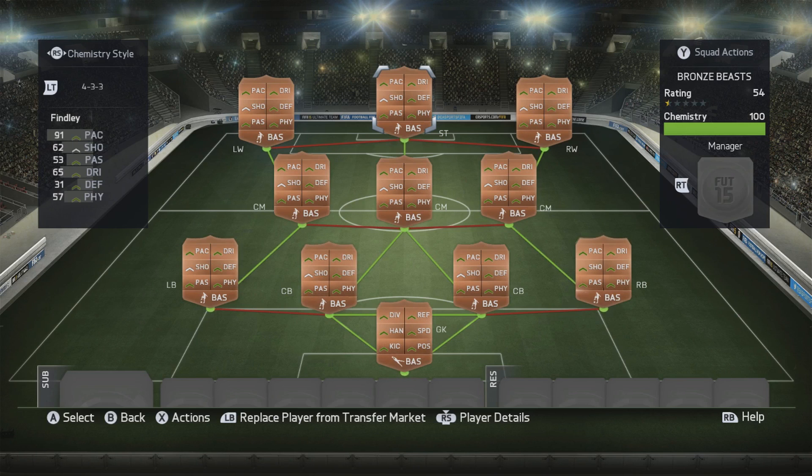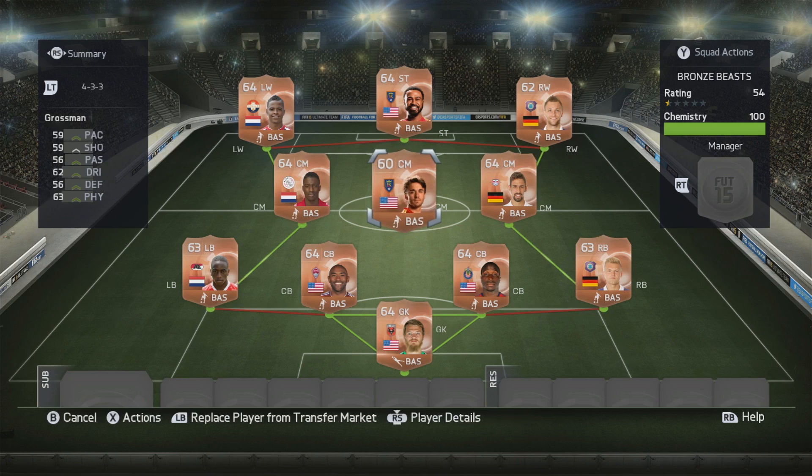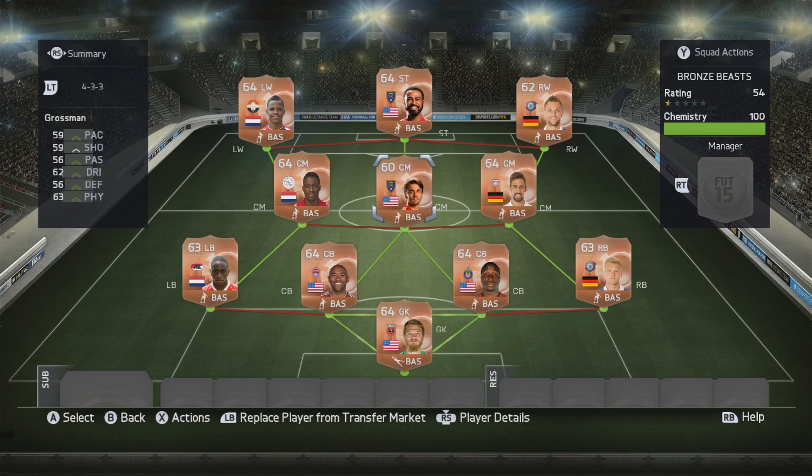It's got pace all over the place, as that was really what I was looking for when I was building it. Without further ado, here is the team. We have MLS running down the middle, we have Eredivisie on the left, and then we have the second Bundesliga on the right. You can see we've got Findlay up top with 91 pace. We've got Grossman in behind him, because we do need to get Chemistry for Findlay, and there's not all that much choice for players that will get a really strong link with Findlay.